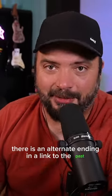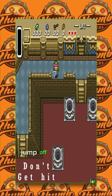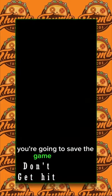There is an alternate ending in A Link to the Past. Proceed into the castle and stand up on this ledge, jump off, and hit select. You're going to save the game and quit.